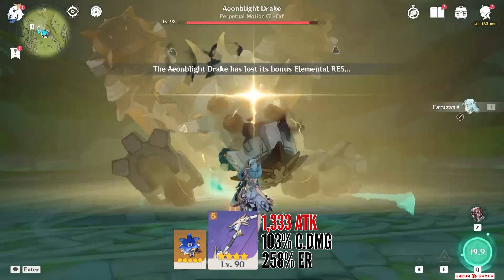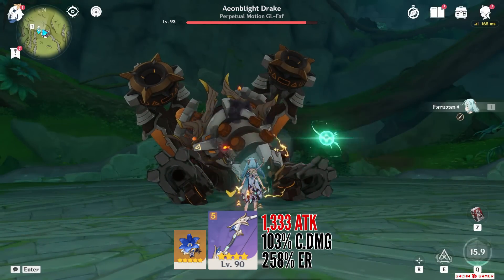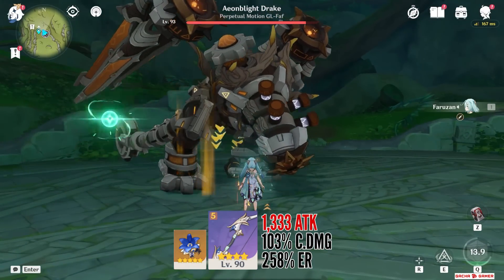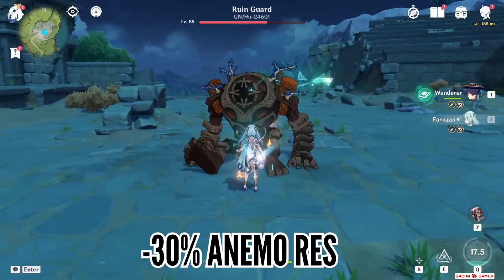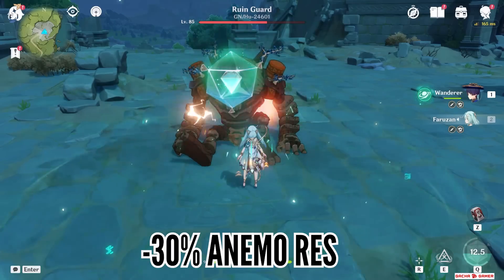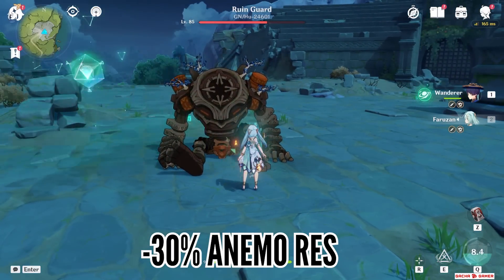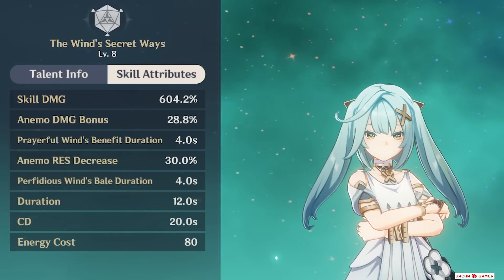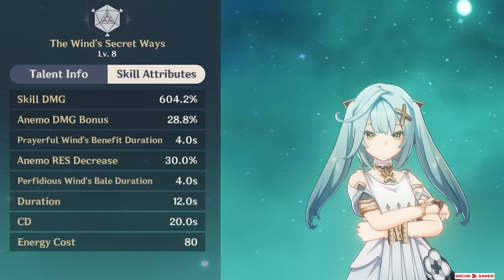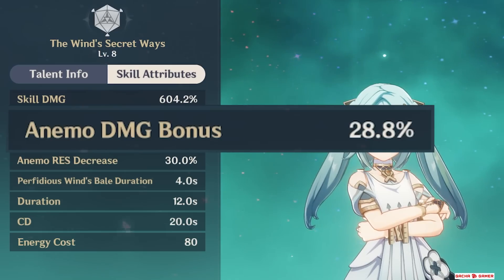Farazon deals 19,565 damage and afterwards, this Polyhedron she summons travels in a triangle shape, providing 2 very important things. First, when it's activated and after it travels to each corner, it does a small non-damaging explosion and enemies caught in it will have their Anemo resistance reduced by 30% for 4 seconds. Second, characters in the party will have their Anemo damage boosted depending on burst talent level — in this case, everyone's Anemo damage is increased by 28.8%.